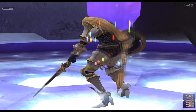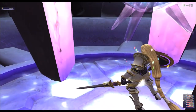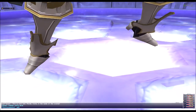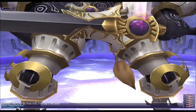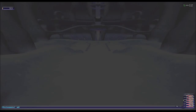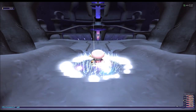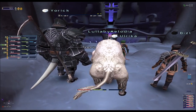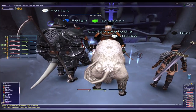For this mission, you really need a tank, or maybe a Ninja. We didn't have a tank, but we decided to let the Beast Master tank. We told them, you're gonna have to tank because we don't have one, and we're gonna try and see what happens.